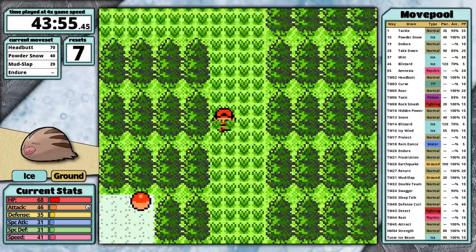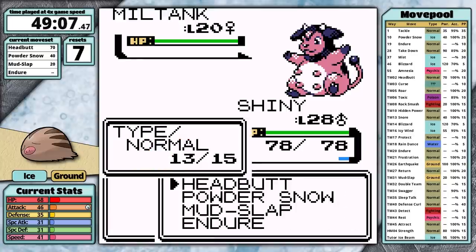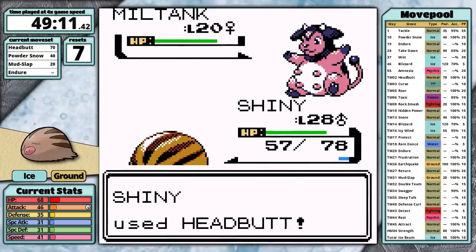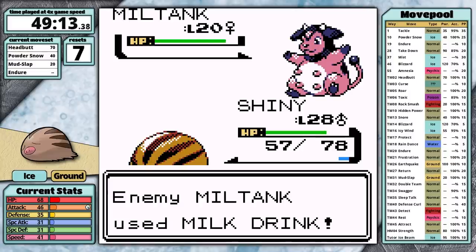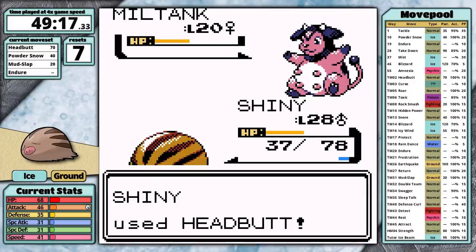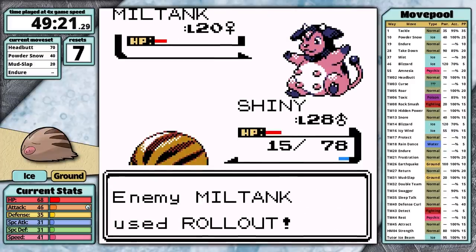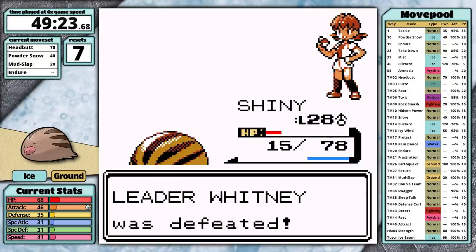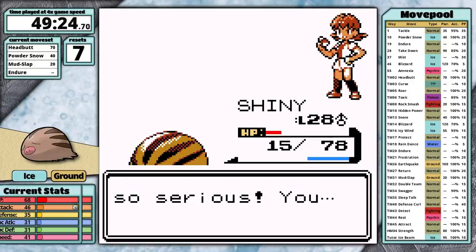I don't want to overtrain because that'll waste a lot of real time. At level 28 I decide I'm getting too fancy with Mud Slap, and instead I just start to use Powder Snow. After one hit, I realize that the 30% chance to flinch is probably more reliable — spamming Headbutt is all that I need, and my tiny ice pig takes the victory in this showdown of farm animals. That came faster than I expected.